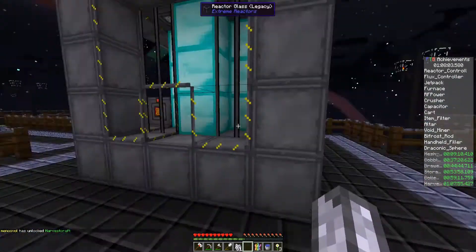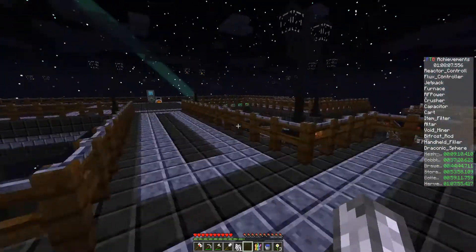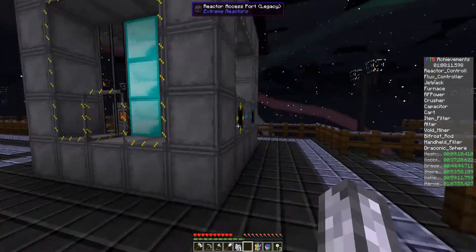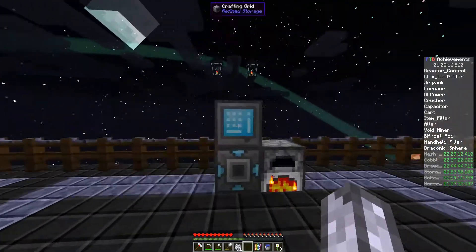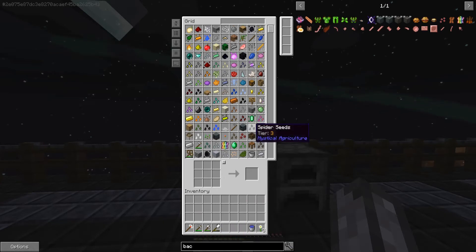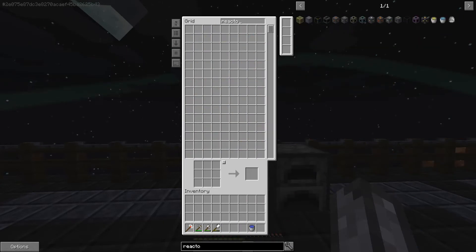So the reactor controller - okay, we don't have this going. Because if this was going, this would be a multiblock structure, and currently it is not a multiblock structure. To make it a multiblock structure, let's look at the reactor controller recipe.